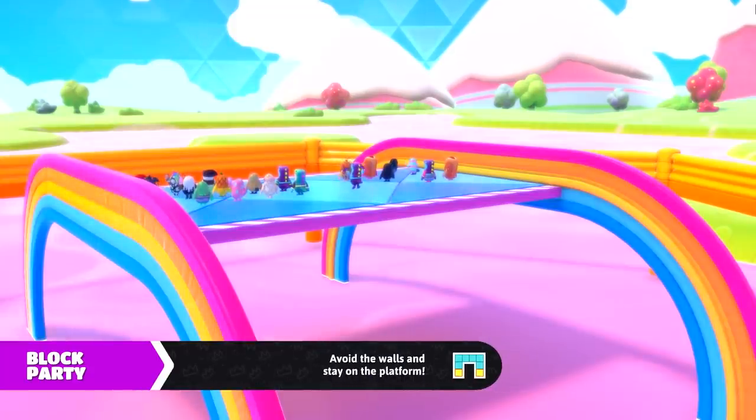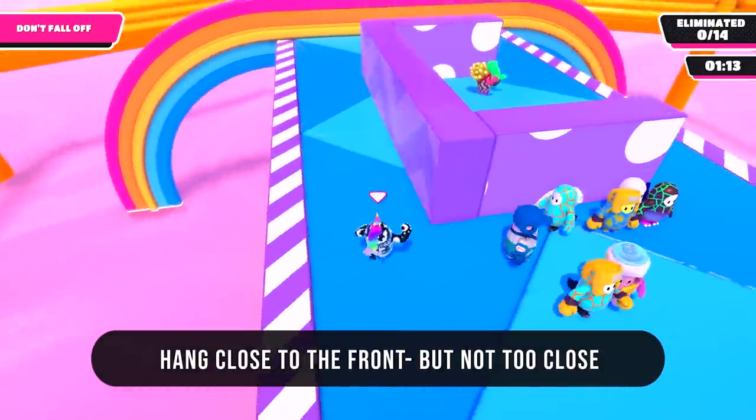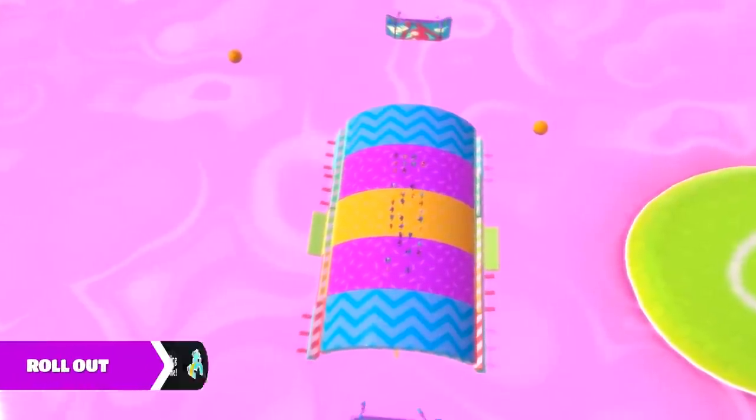Up next it's Block Party — pretty simple. Stay as close to the front of the platform as possible; it's super easy to dodge everything that way. Just don't get too close to the edge or people might try to push you off.